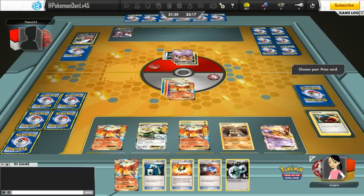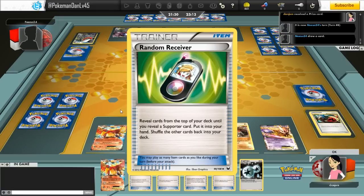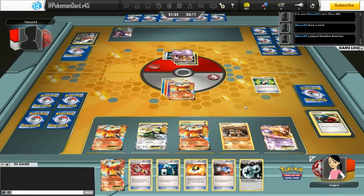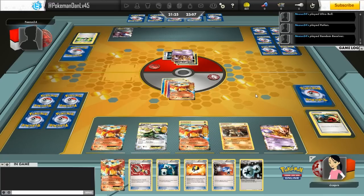I take the KO on the Darkrai, putting me two prizes up — I've got four left, he's got six. I draw some pretty good prizes: a Ho-Oh and an Energy Switch, which is really great. He gets a Juniper off his Random Receiver, which I'm sure isn't what he wanted. I would have thought he'd want an N to get my hand down to four — my hand is really good apart from the lack of a supporter. He benches another Darkrai with an Eviolite, which is questionable; I would have thought he'd just attach the Eviolite to the already benched Darkrai. A Terrakion is staring him down next turn and I do run a lot of Energy Switch with another Fighting energy on the field.